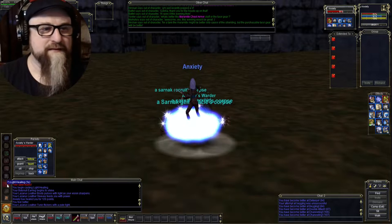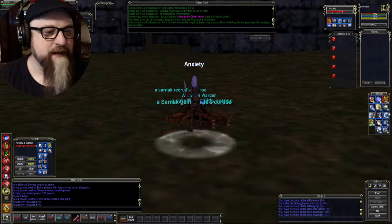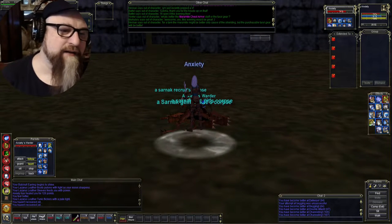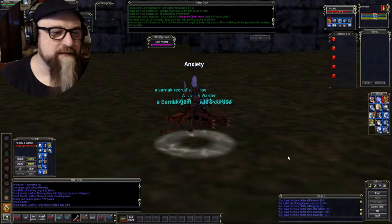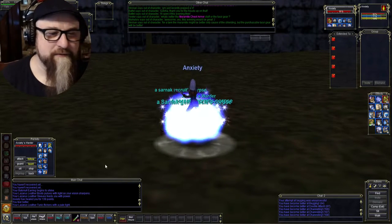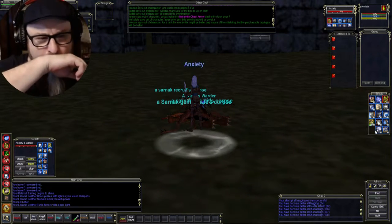I was able to solo at least some Sarnaks - I think it was two blues and a yellow. Let's heal up. Light healing did the trick. It helped that I had some of these nice buffs - I had a damage shield, Legacy of Spike, and Kura's Focusing. I don't seem to have Temperance though. Usually with all the buffs you get Temperance. Why would I need Talisman of the Serpent? I need Temperance for the extra hit points as a Beast Lord. Back to full hit points.